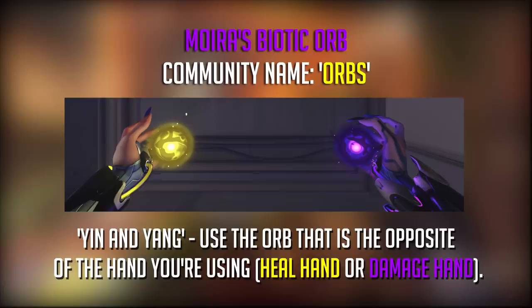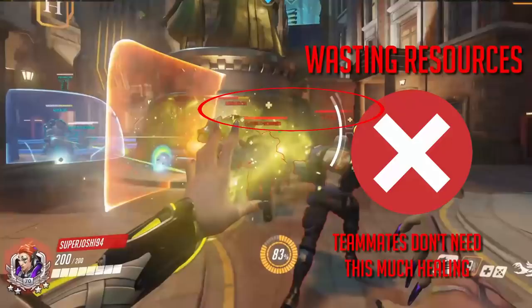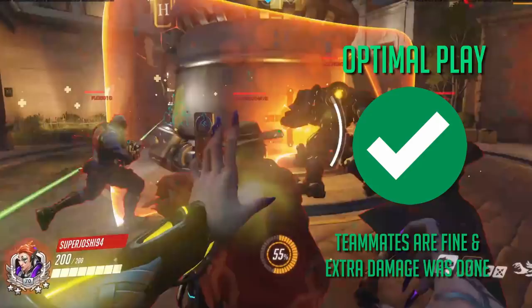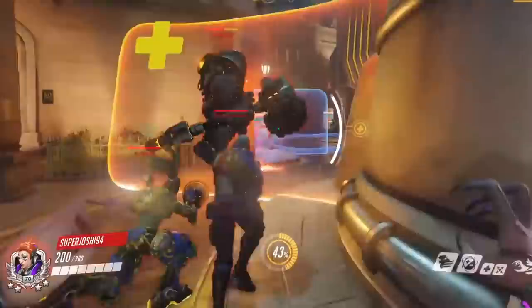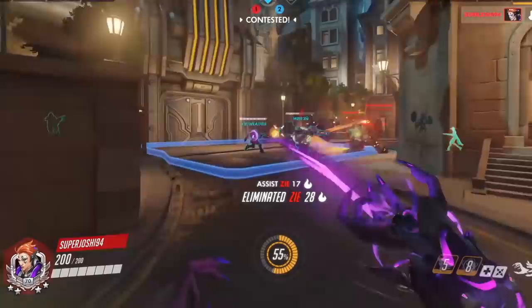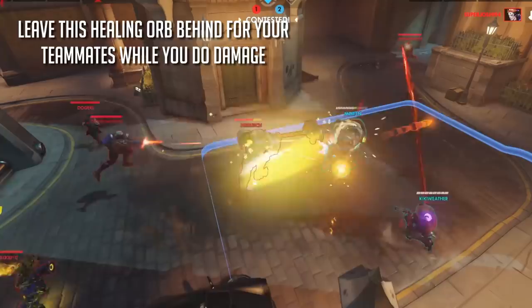The best tip I can give you for Moira is what I would call the yin and yang of orb usage. The most difficult aspect of Moira's play is resource management — it's built into the hero's kit. If you want to heal you can't damage, but to heal more you need to do damage to fill up your resource meter. This is why you should always try to compensate for what you're doing with your hands with what you're doing with your orbs. If your team is far away and just taking a bit of poke damage, you'll probably want to heal in small amounts — so rather than heal and throw a healing orb which would be overkill, throw your damage orb at the enemy. You can't damage them at this range anyways, so it's a good way to get your ult charged and put pressure on the enemy healers. Similarly, if you know you want to start damaging someone to finish a kill or replenish heals, compensate by throwing an orb toward your teammates to cover the healing they'll miss while you're occupied.